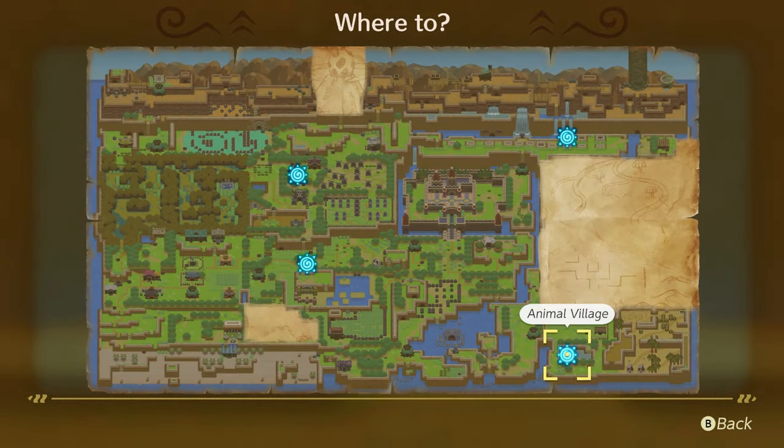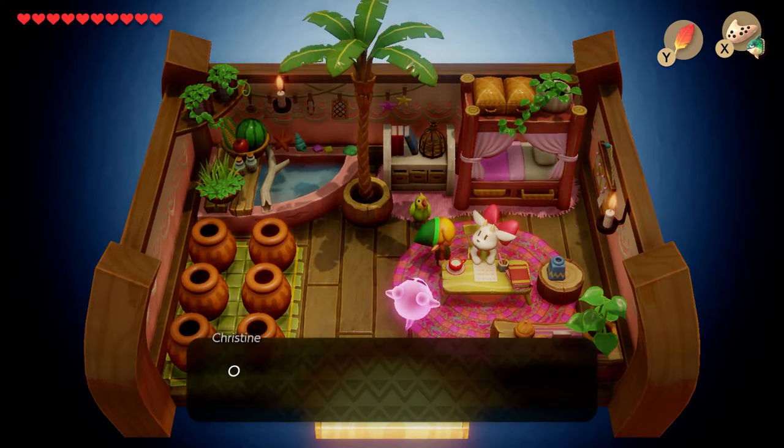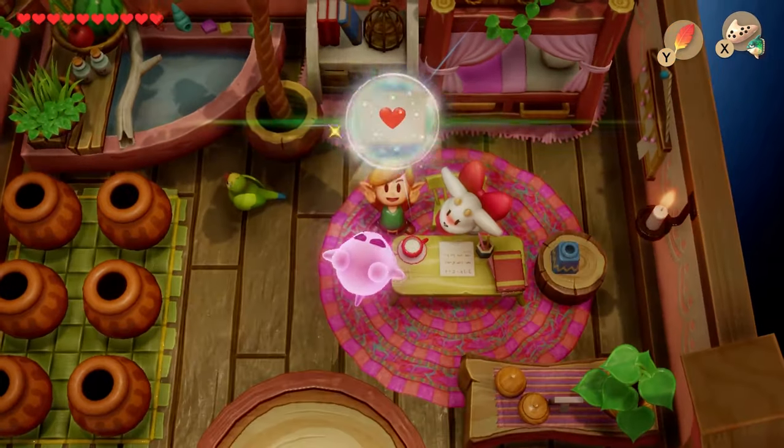Use the song to get to the animal village. In the second-to-last house on the right, you'll find a lady goat named Christine, who tells you it's rude to talk to her unless you bring her a gift. Hand her the hibiscus and she'll give you a letter to deliver to Mr. Wright outside of the mysterious woods.